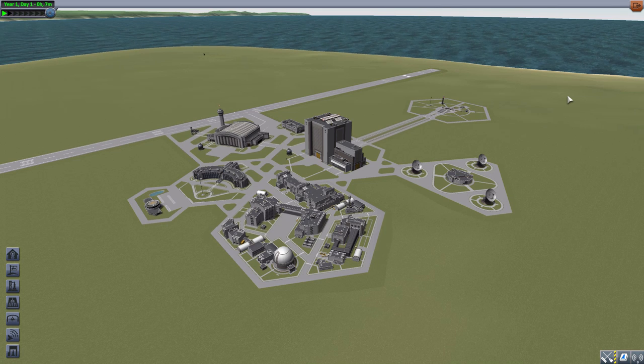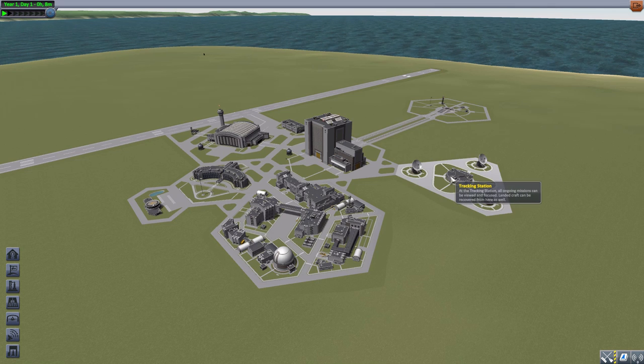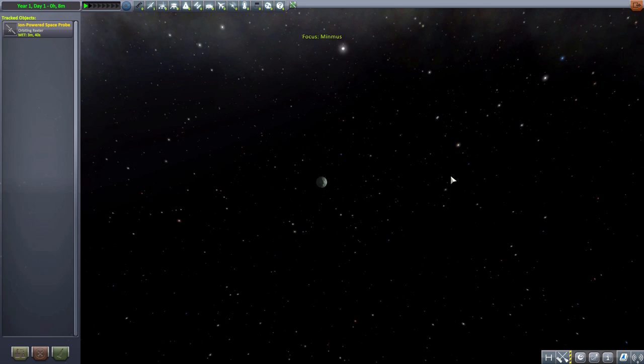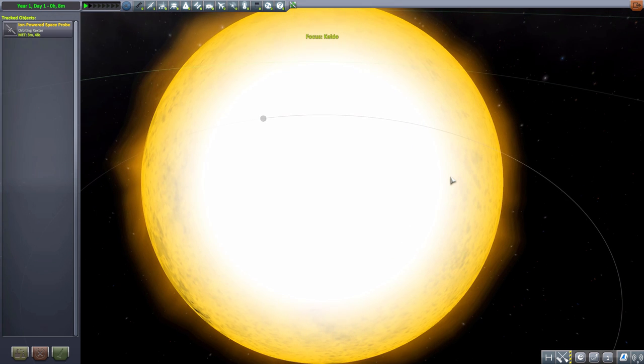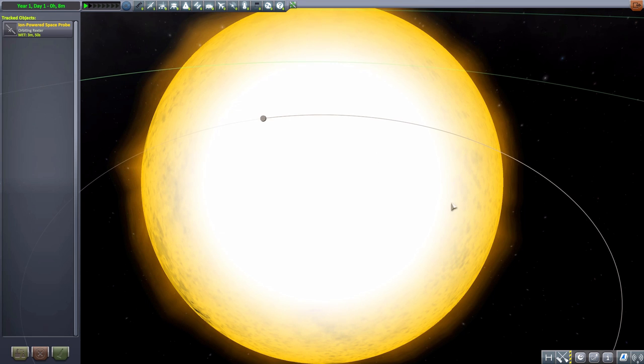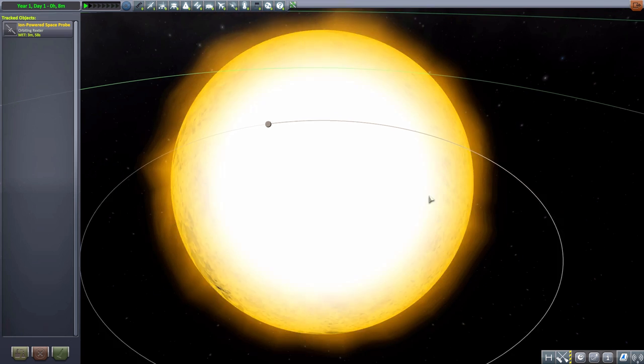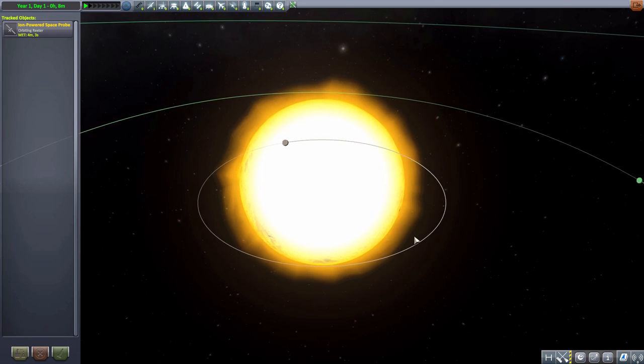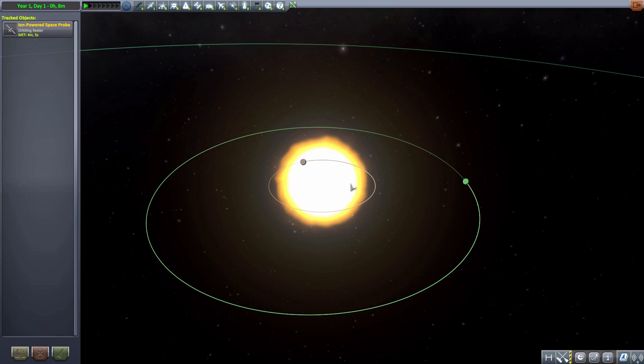You guys know me — I love planet packs that add in new star systems. Thus, we're here, and into the tracking station we go, where we'll head to the first of our new star systems. I should mention right off the bat that this is still very much a work in progress, as currently this is version 0.1, so we will have changes and hopefully additions in the future. We start with the Keldostar system.